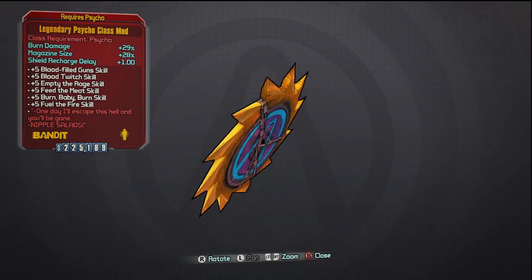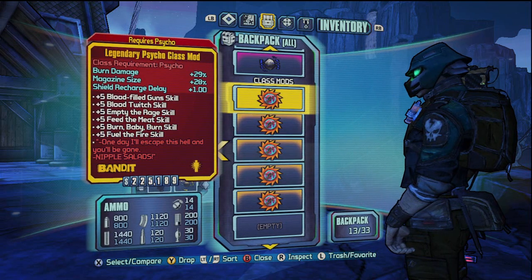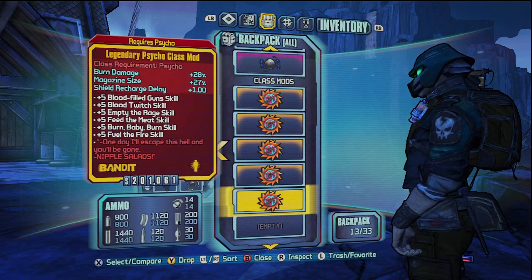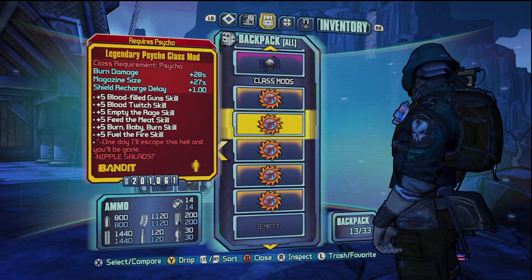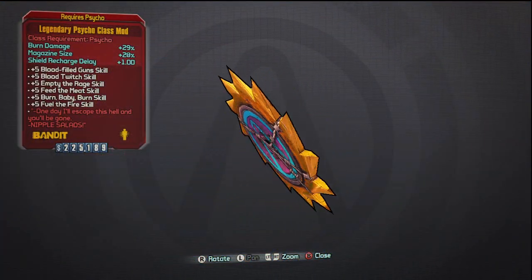The shield recharge delay is plus 1%, and then of course you have the plus 5 to 6 to different skills, which are: Blood Filled Guns, Blood Twitch, Empty the Rage, Feed the Meat, Burn Baby Burn, and Fuel the Fire.